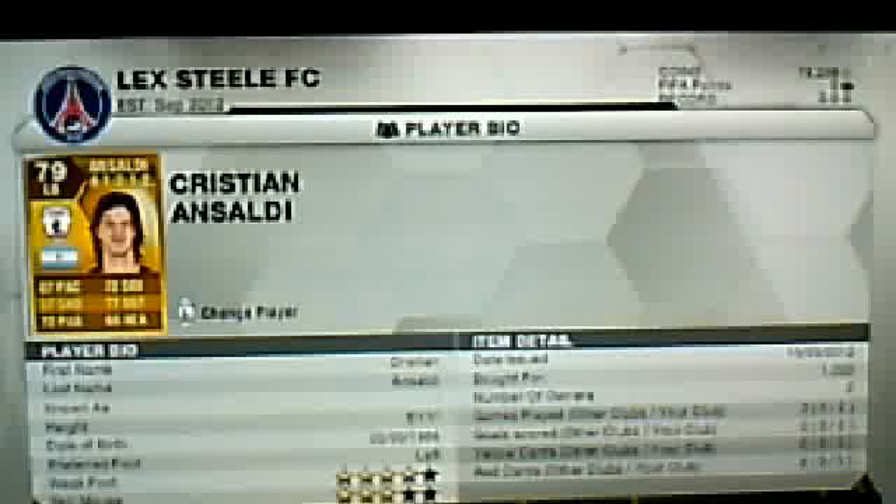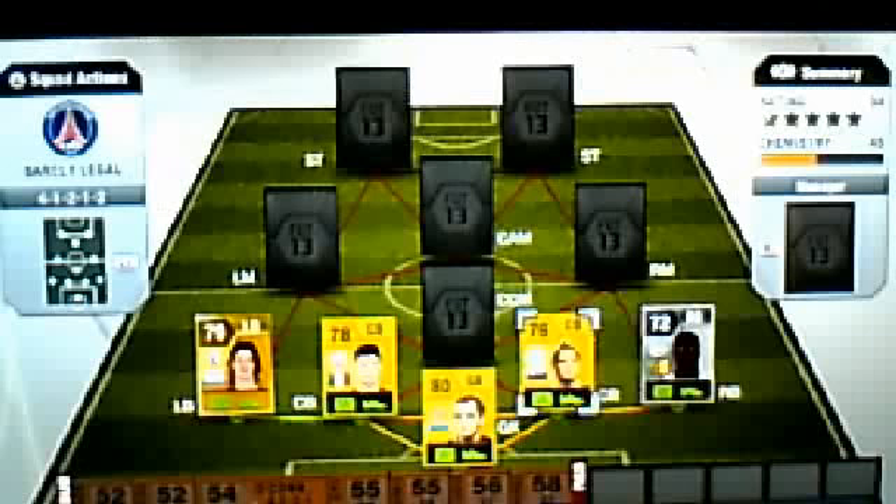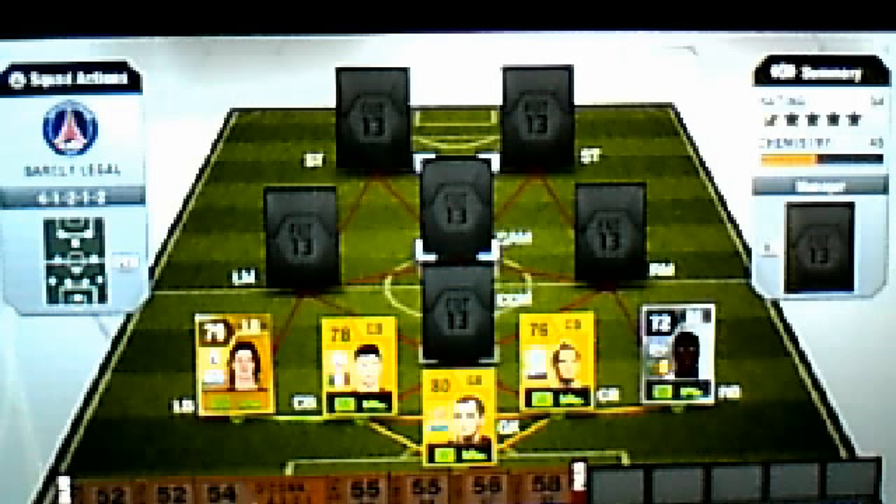Moving on to our left back, we've got Ansaldi — 87 pace, which is all that really matters. He only cost me 1k but now in a 4-1-2-2 you're going to have to pay about 6k or so. I bought basically all these players as soon as the web app came out so they were really cheap, and now they've gone up a lot.